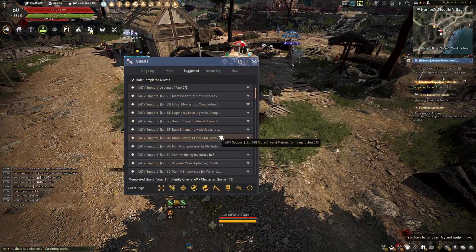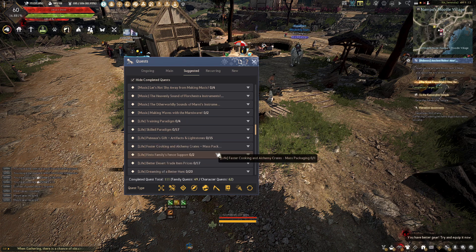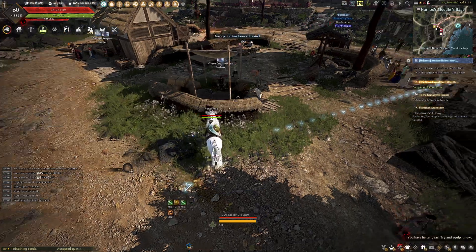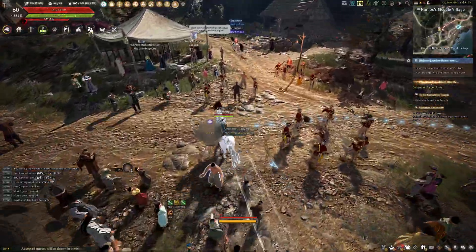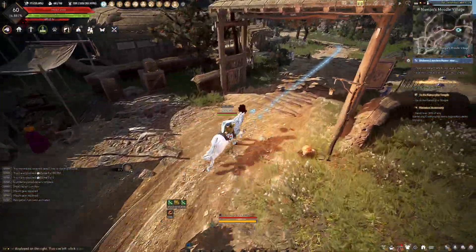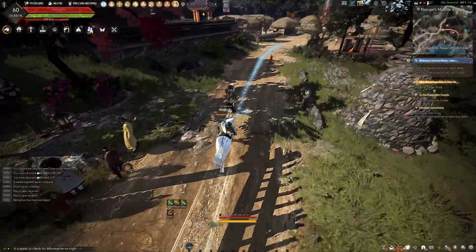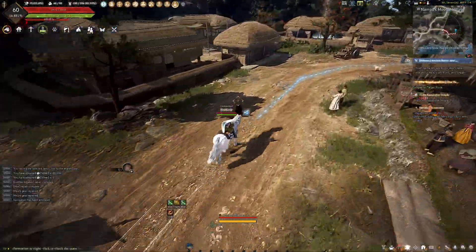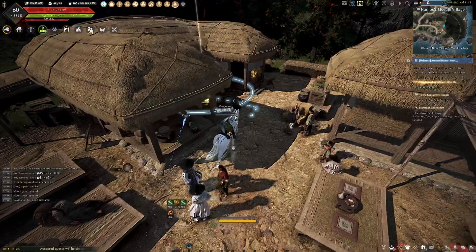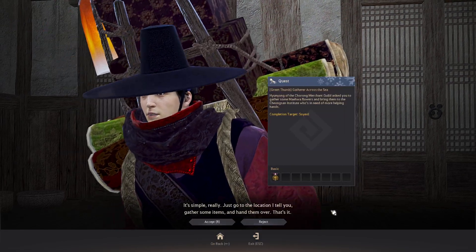So evasion and DR has changed, which means my in-game gear build of full evasion for the Shai is probably not going to let us survive as much as I had hoped. One of my goals was to survive red battlefield, not die, and actually win a match without being a complete chicken sitting in the back. We may have to resort to cowardly ways.